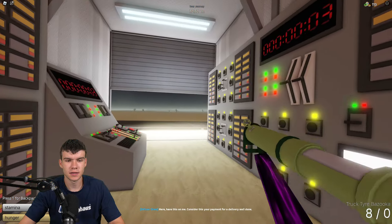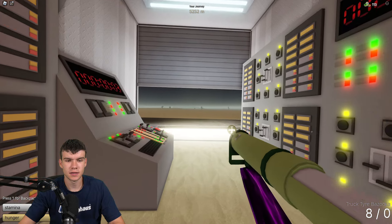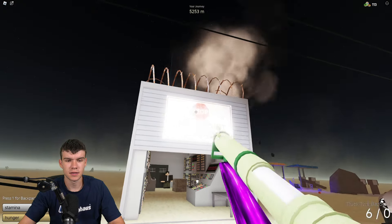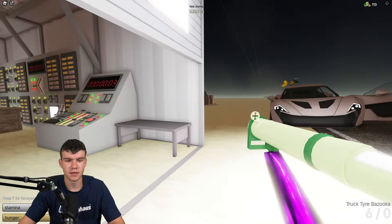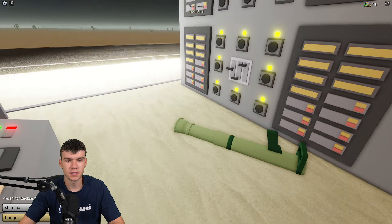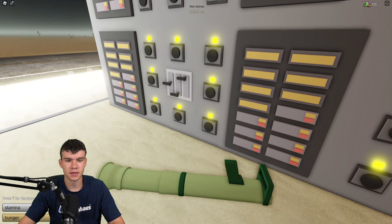The crate had enough TNT to send us 50 miles to the moon! You're going to get this free Truck Tire Bazooka, which spawns tires that bounce off things — you can barely see because it's nighttime, but it's pretty cool. That's the brand new weapon you can get. I think that's going to be it for the video — subscribe for more.